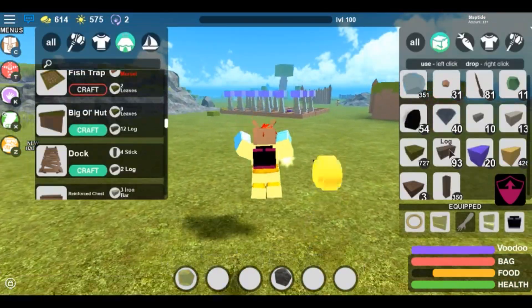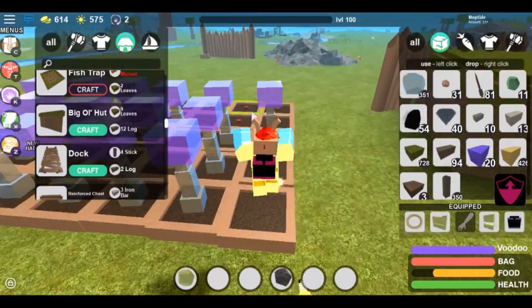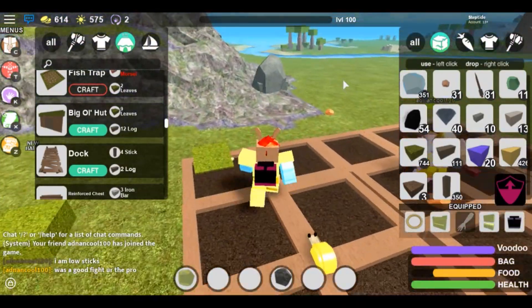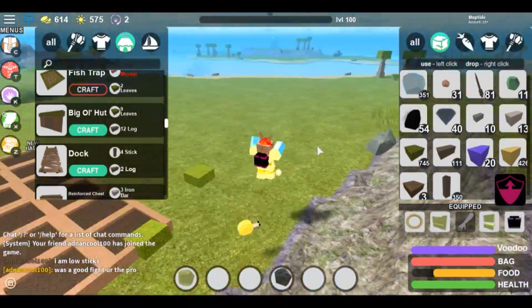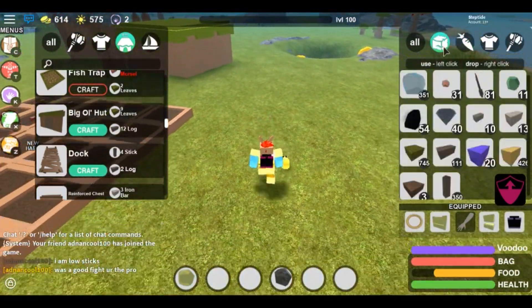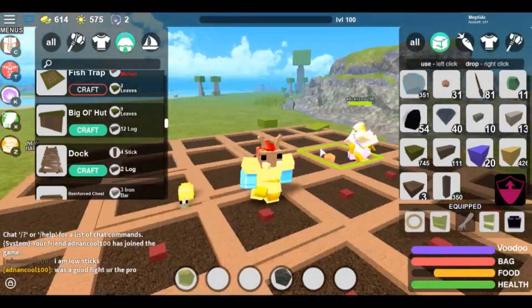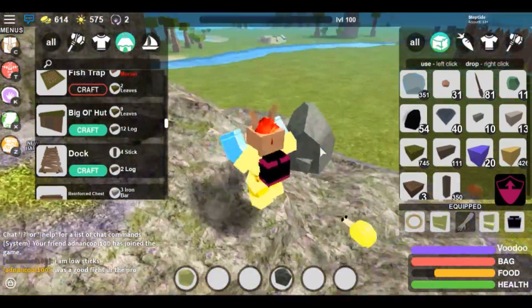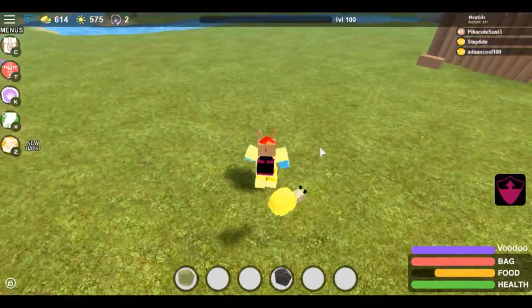My jelly is farmed and as you can see I only have 93 logs, so you want to farm up like 500 to 1,000 logs. I know it's a lot but you want to farm as much as you can so you don't ever have to farm again. So let's see what we've got: bloodfruit, jelly if you want to keep your jelly, sticks, leaves, logs - and that is kind of it honestly.